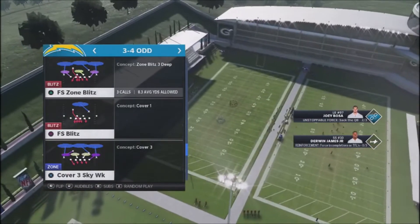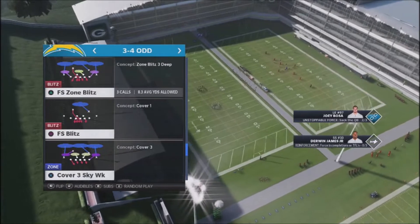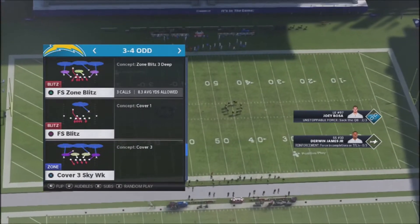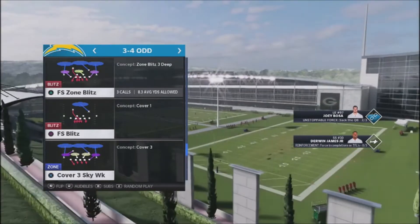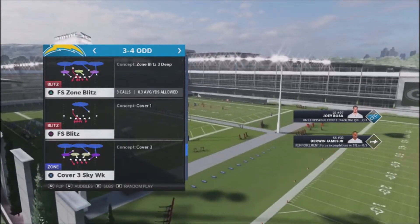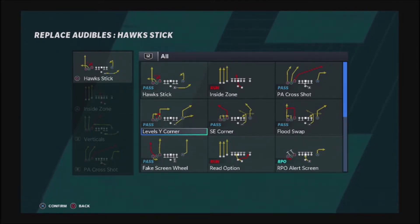I want to talk about an offensive scheme that is really hard to stop. It's a base play called Levels. If you've seen Levels before, it's a very hard play to stop — it's been getting spammed for four or five years now and has some really hard concepts to stop. Levels White Corner is the play we're going to look at from a defensive standpoint, using a defense I feel can really slow this play down and cause a lot of problems for your opponent by taking away their reads.